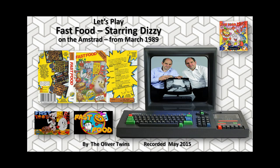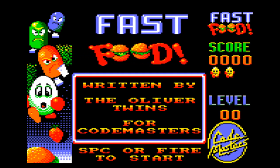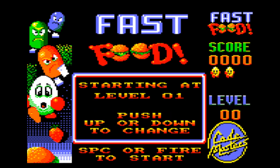Fast Food on the Amstrad, written by us, the Oliver Twins. There's nice bouncy music to introduce and introducing all the characters. We've got a nice picture of Dizzy being chased by monsters down the left hand side, which kind of sets the scene really well, and on the right hand side we're going to have the score and the levels. So let's play the game.